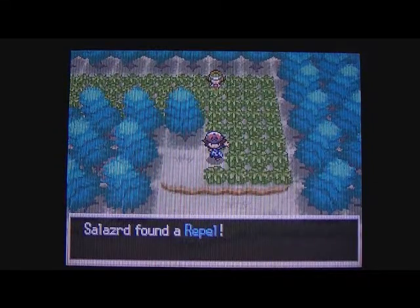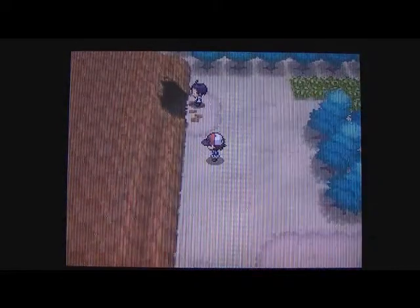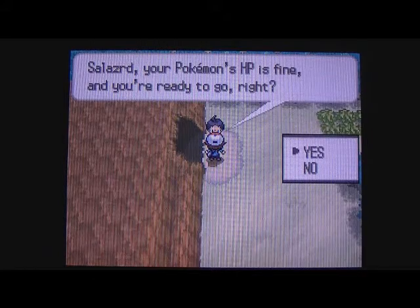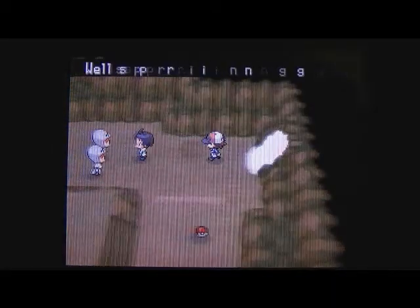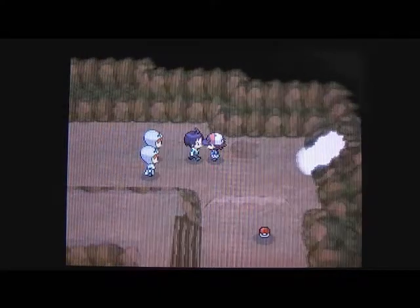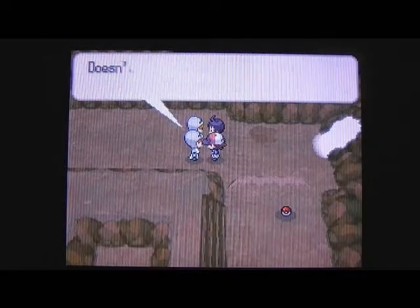Over here you can find a Repel. If you didn't know, you can jump over ledges but you can't climb back up them. Here's Cheren - he says your Pokémon's HP is fine, you're ready to go. We go into the cave. This is Wellspring Cave, and in here you will find Cheren and Team Plasma - the people who took that girl's Pokémon.